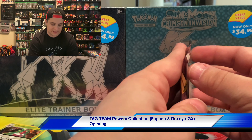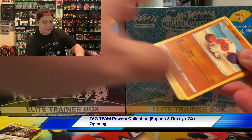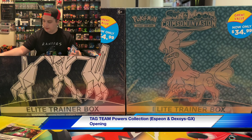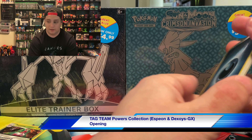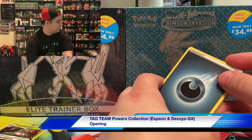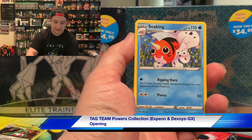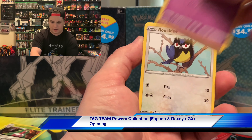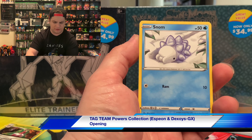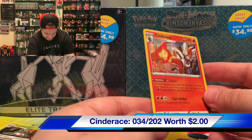We are still on the hunt for the golden Zamazenta and Zacian cards, or any of the extra gold cards for that matter. We are 88% done with the Sword and Shield set and I am so happy. How many more Sword and Shield products do we have left? This might just be it — this might be the last official Sword and Shield product. I'm sure we'll open more Sword and Shield packs because of extras they'll put into bonus stuff.